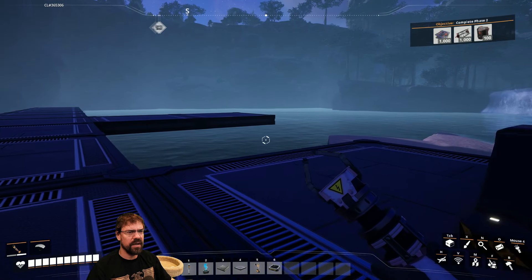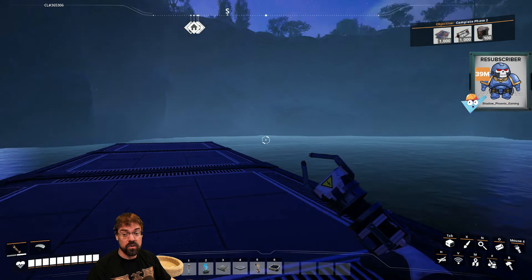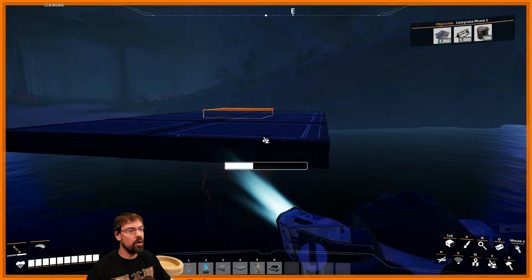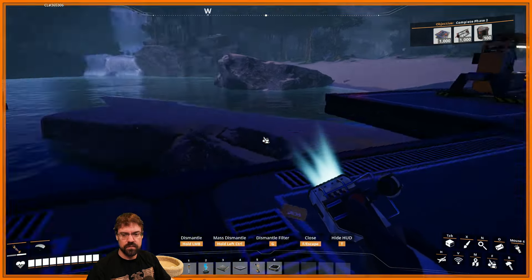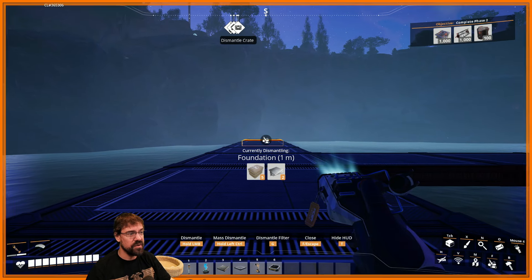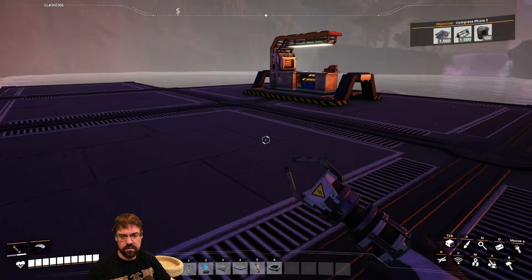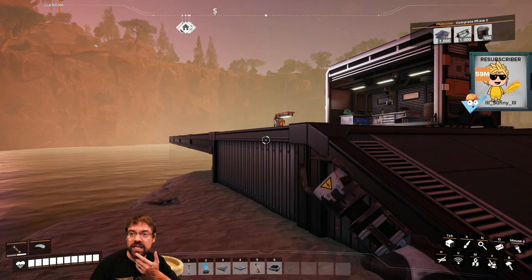Chat warns not to build the generators over the water. The streamer asks why, since there's plenty of water. Chat explains they may need the water surface area for water pump placement. The streamer considers a two-tier approach: water pumps on the lower floor and coal generators on an upper floor above the water.